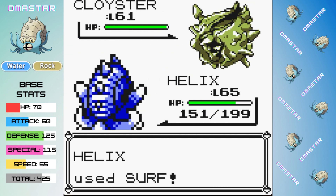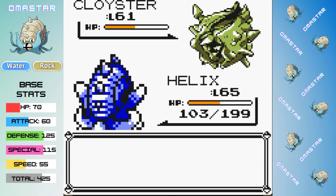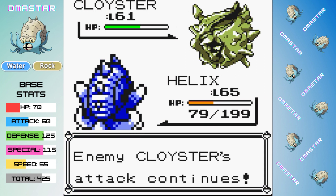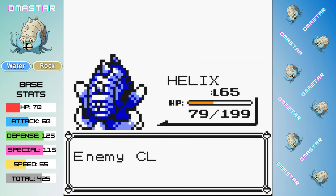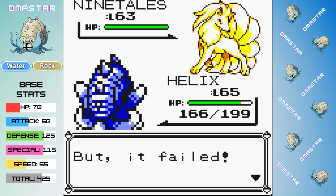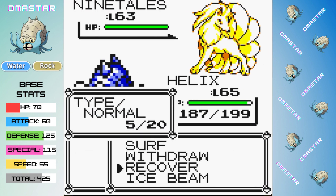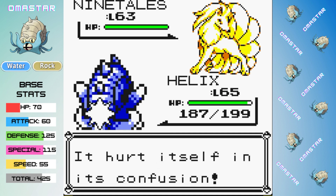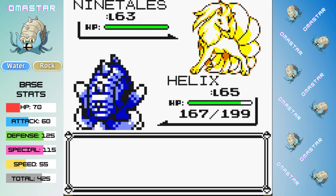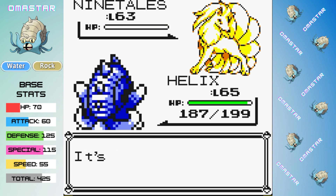Cloyster's out next and this could be dangerous with Clamp combined with our Leech Seed, but Surf is doing big damage. The Clamp lasts for a long time before we get the chance to attack again, so we're at 79 HP heading into Ninetales. We lead off with Recover because Ninetales can't do too much damage to us — Confuse Ray is about as bad as it can go — so I go for a couple Recovers, but we do get hit with a Confuse Ray instead. Probably should have just gone on the attack there. Heading into Jolteon with Confusion is not ideal, so we stall out and eventually take a gamble going for Surf while still confused — we break through and take out Ninetales.